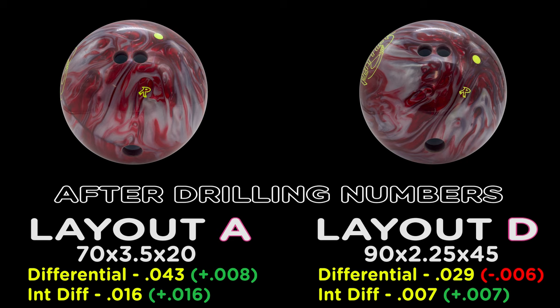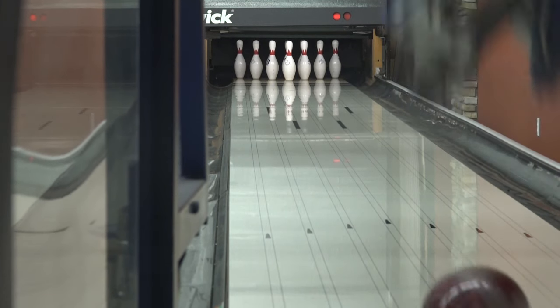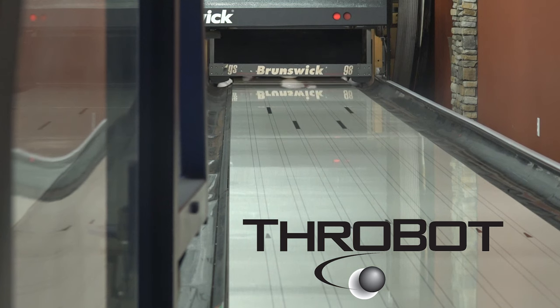The two layouts we have selected are Layout A, the max flip layout, and Layout D, a short pin layout to create less hook. As for the oil pattern — that's the pattern. Throwbot allows us to mimic any bowler in the world, so we invented our own to best show off our products.